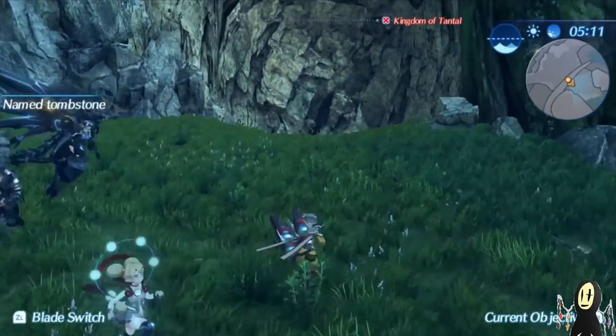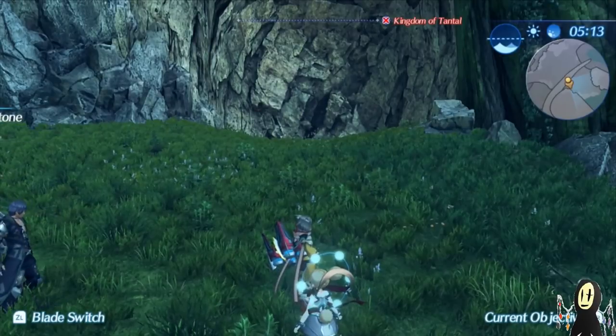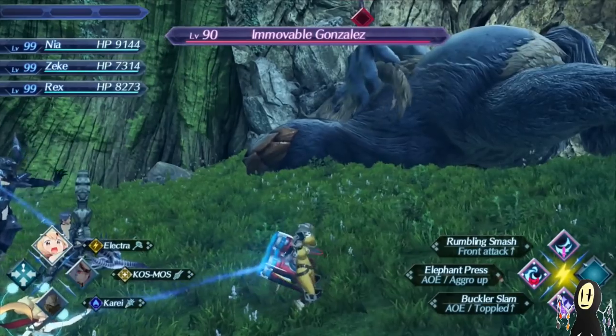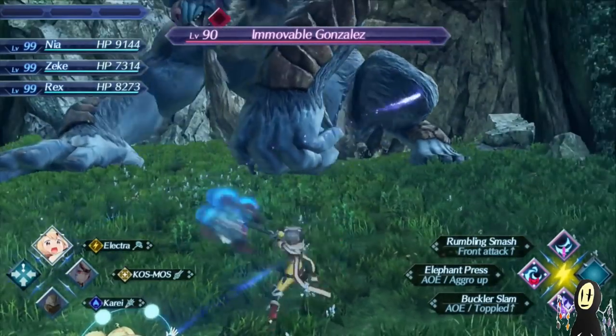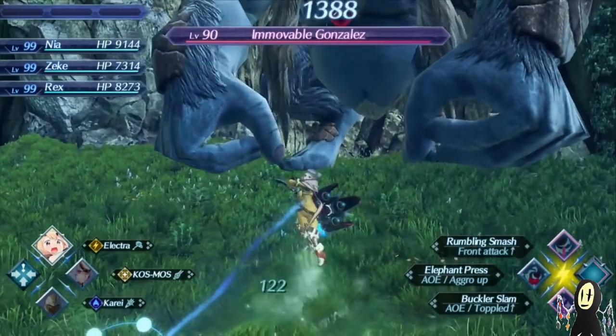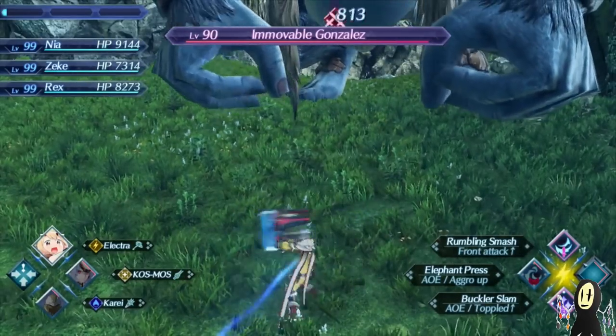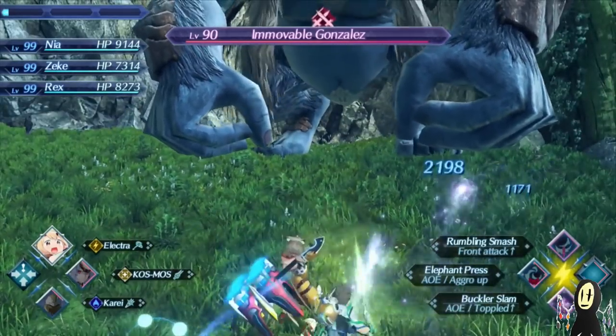He's one of the higher level uniques that you will be facing early on in your progression through the game, and one of the more notable drops is the Winter Knight Chips that give you the Ore Calcum weapons. The first thing that you want to do is just use the Elephant Press on Nia to increase the aggro. It's also an AoE attack, but because this is just the one guy, you don't have to really worry about that.